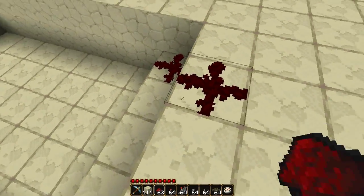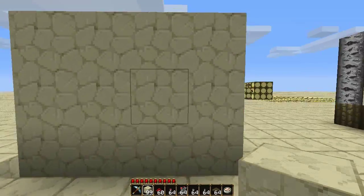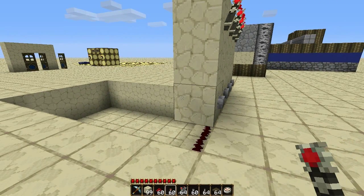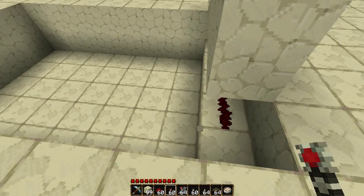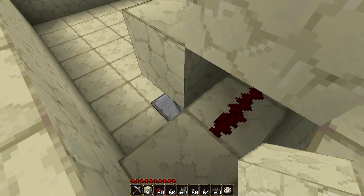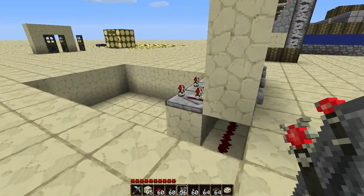From here we start our reset line going across like that, and we have our wall built on top of that. The wall is going to be three high — for a button across the bottom, signs across the middle saying where each destination leads to, and signal torches across the top. This button not only activates the reset line, but we also need it to send a signal to the top of our RS NOR latches. So we have the reset line activating across the bottom, blocks going above those, and repeaters across the top set to the third tick. There's our input from the buttons.